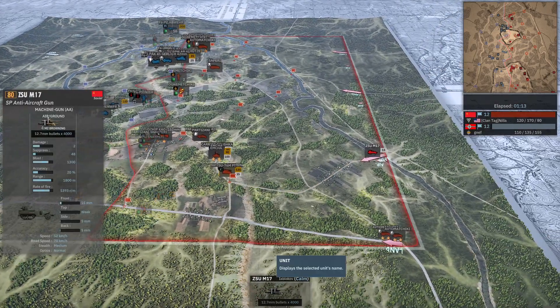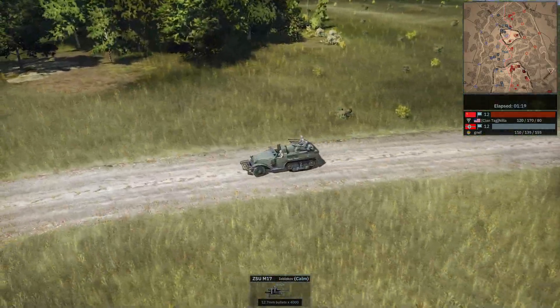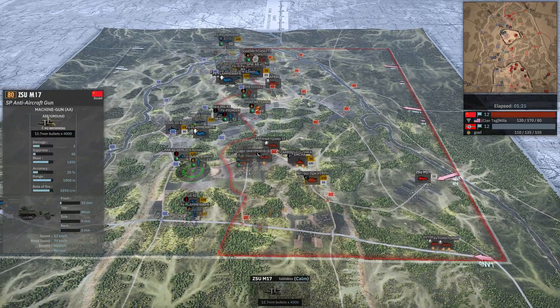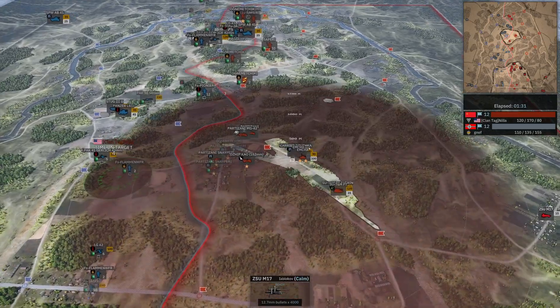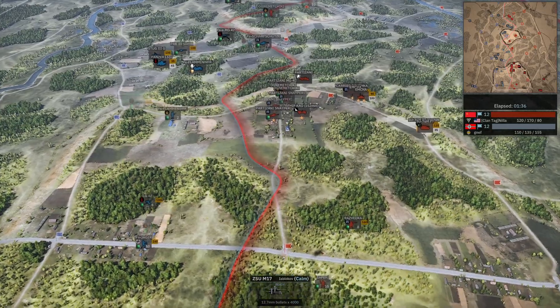AA right off the bat — the ZSU. Oh my God, first vehicle of all time. This thing always lets me down; it never shoots anything down. You have to get really close — it only has 1,800 range I believe. Not like the other AA that has a longer range, which is kind of needed. It'll stop things when it flies directly over, but it needs to be really close to the front — can't be lingering back like an 88.